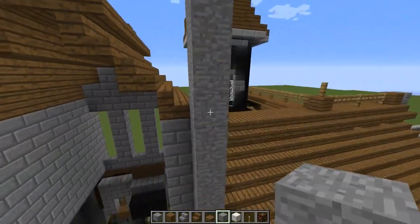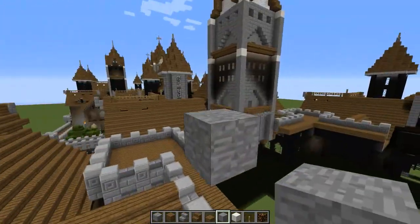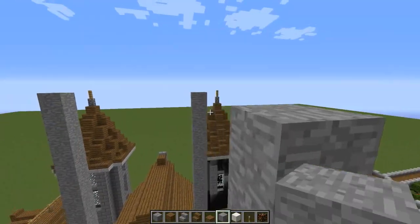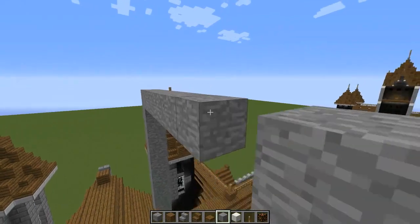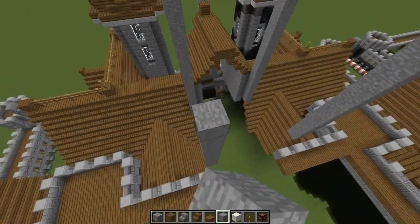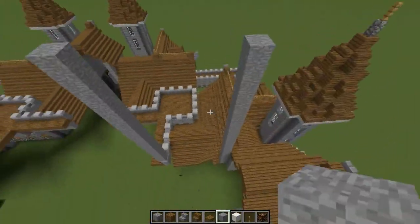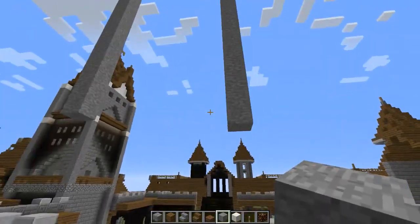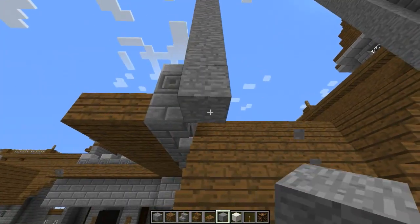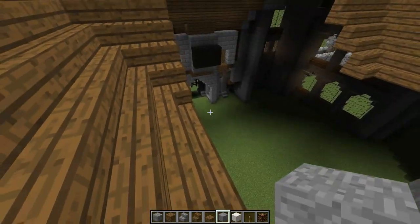And once again do the same thing on this side: 1, 2, 3, 4, 5, 6, 7. Knock those off. There we go. Build these up to the same height. And this one as well. There we go. We can knock that off because we don't need those. Then we're just going to build these down until they hit the roof down here — the same height as this.